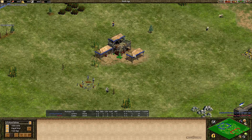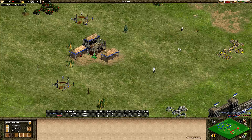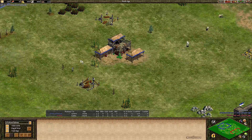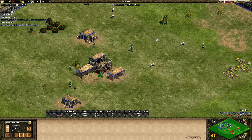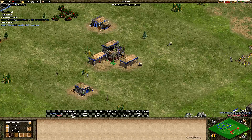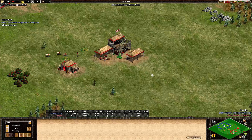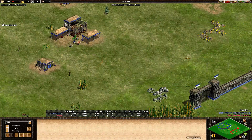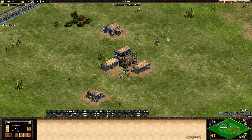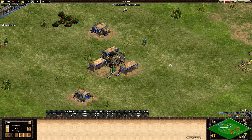We're in game six between Slam and FedEx on the Masters Arena 2 semi-finals. Slam looking like he could maybe turn this around. We have the change of shifts now — Slam playing as Aztecs in blue and FedEx playing as the Goths in red. FedEx got a three-nothing lead but it's now three-two, with Slam winning the last two games.